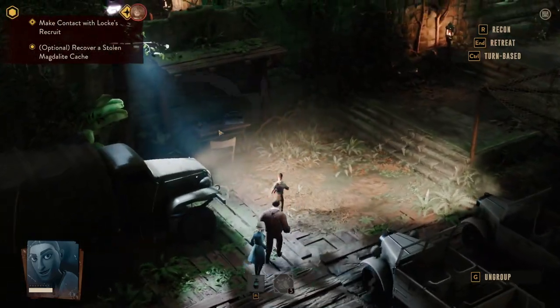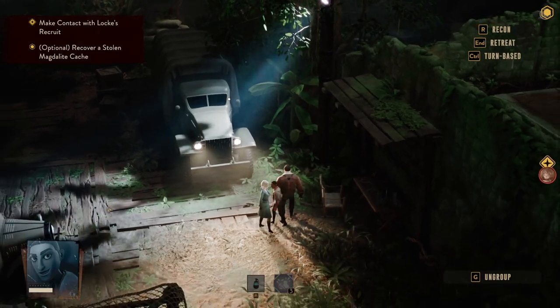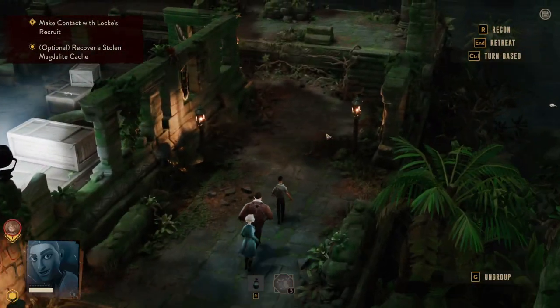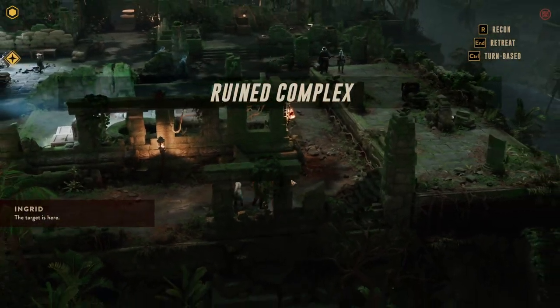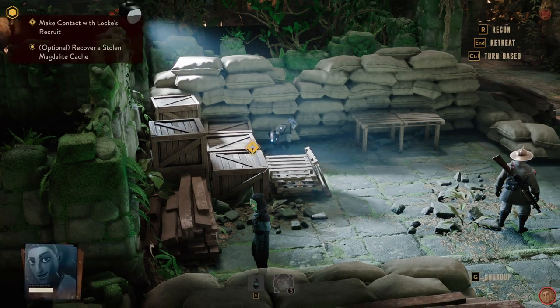This is supposed to be one of the very, very easy missions. Wow, the lighting is kind of nice here. So how does a very easy mission look like? I doubt it's as easy as they say. She's over there, hiding in plain view.